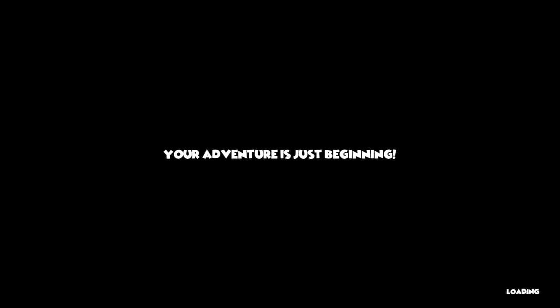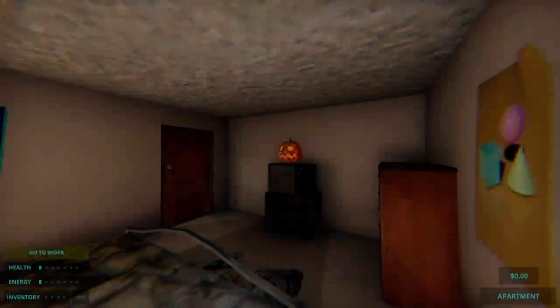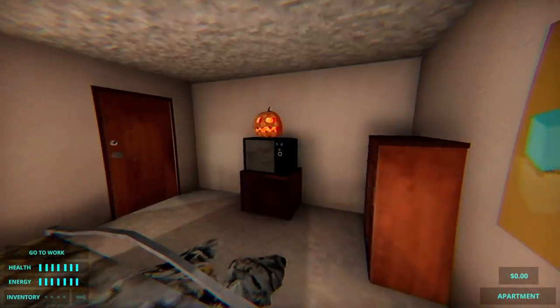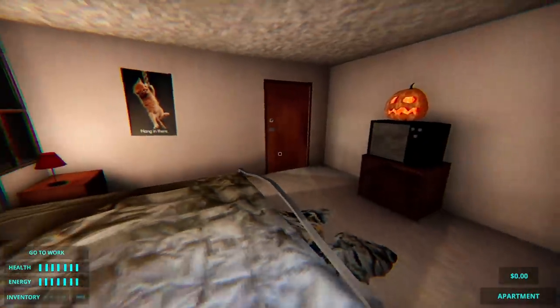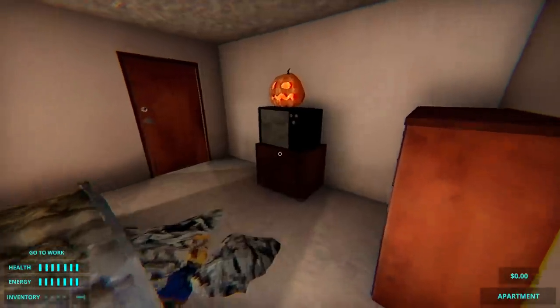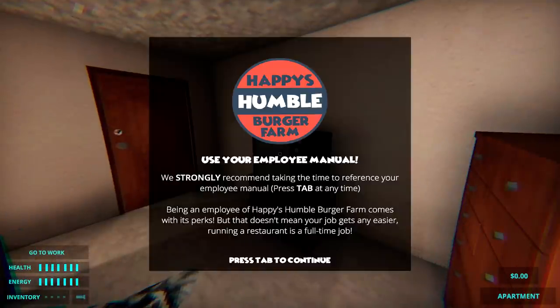Happy's Humble Burger Farm. Nice little opening cutscene there, and a cutscene that references the alpha too. But here we go — a lot has changed and there's a lot to take in on the UI as well. Go to work: there's health and energy to take care of, there's an inventory system, I've got my flashlight of course, I'm in my apartment, I have no money. Just like the devs suggest, I would also suggest looking at this manual if this is the first time you're playing the game. There is a lot to take in.